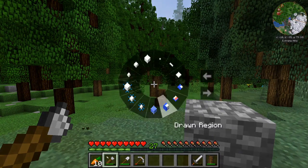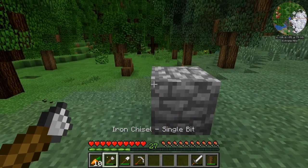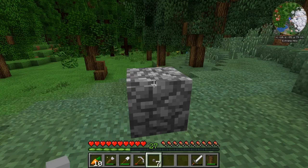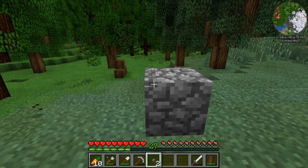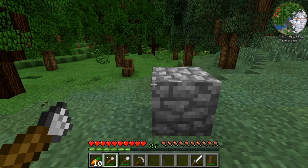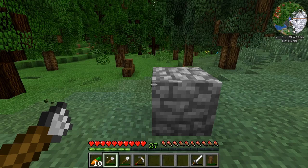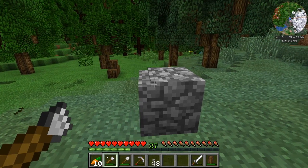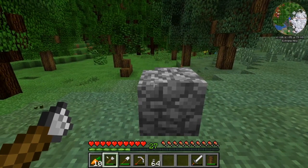I'm going to take my Iron Chisel and hold down the Alt key, and right here I'm going to select Single Bit. As the name states, I'm going to remove just one single pixel at a time from this cobblestone block. So long as I'm holding that Chisel on my person, whether it be in my inventory or on the bar, if I look at the block and then right-click, I'm going to place that single bit back. Now, let's hold down the Alt key, bring up the wheel, and select Line. An outline of a 1x16 is now appearing at the top left tippy corner of this cobblestone block, and because I'm looking at the face that is facing me, it's going to remove a 1x16 grid of pixels going horizontal.